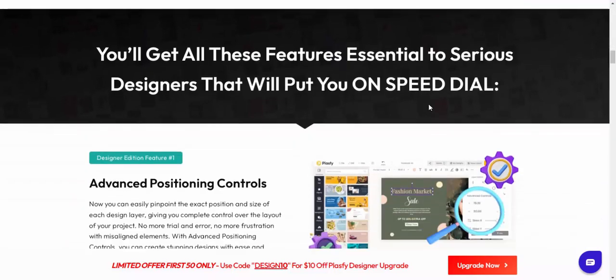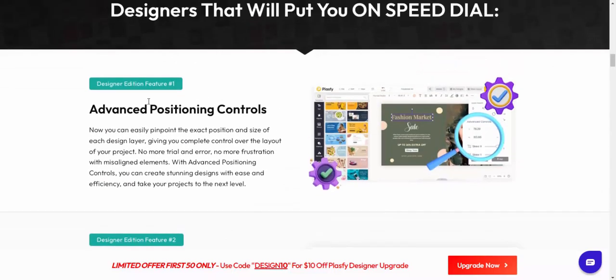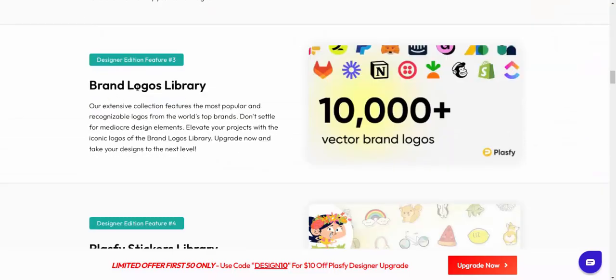You will get these essential and serious designate features that will put you on the speed dial. Feature number one: advanced posting control. Feature number two: advanced raising toolbar.